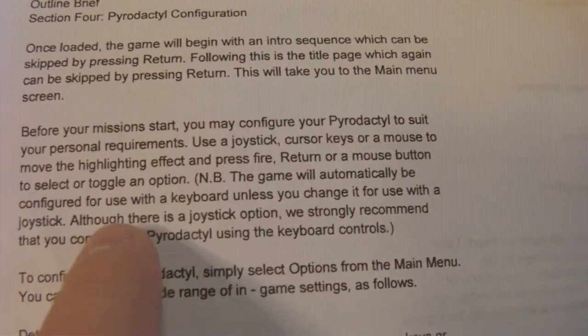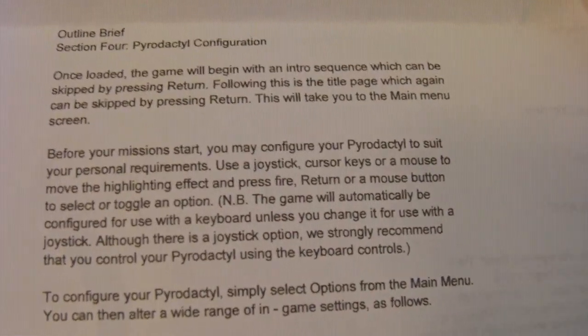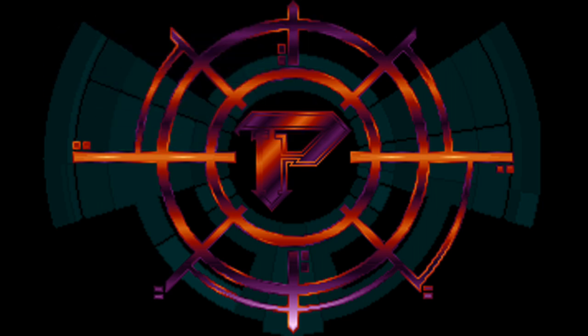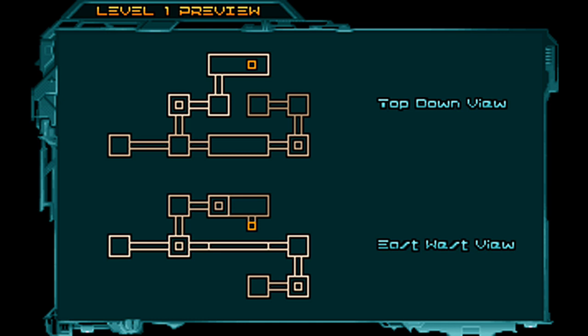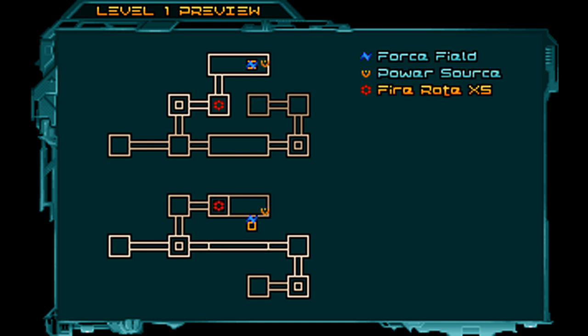In fact, the manual actually highly recommends not using a joystick, but to instead use the keyboard due to the complex controls. Beginning a one-player game provides you with three difficulty levels and the option to load a saved game. Choose one and you're shown a map screen of the current level, with a top-down view above and a side view below, showing the layout of the map and where key items are located. The goal of the game is extremely simple: make it to the end of the level without dying and get the highest score. You have a set number of lives, and once you're out of them, game over — so it's actually more of an arcade game than anything else.